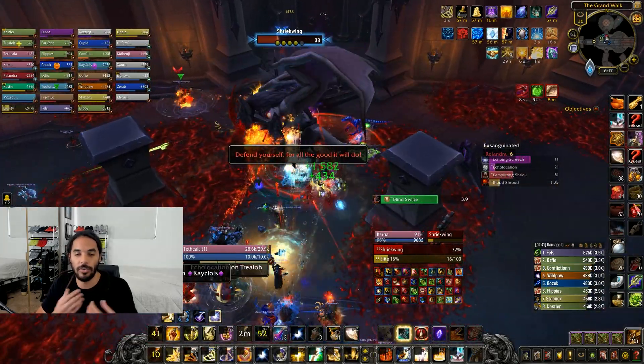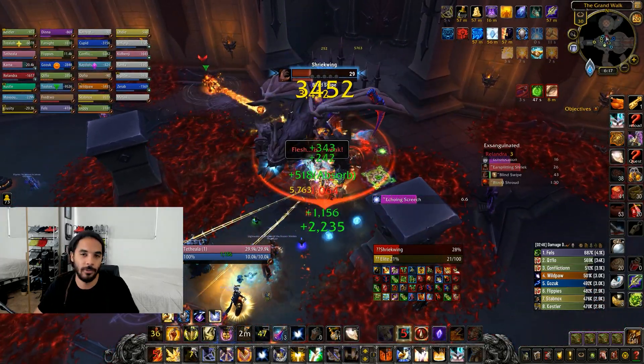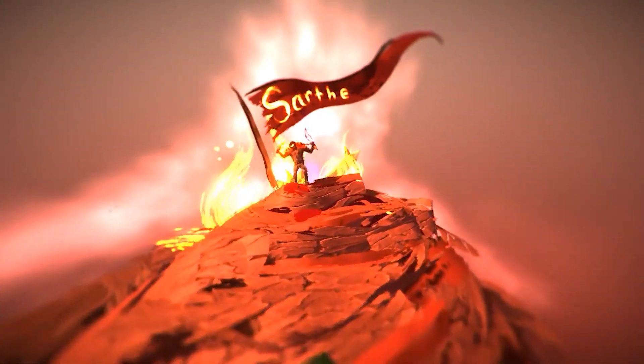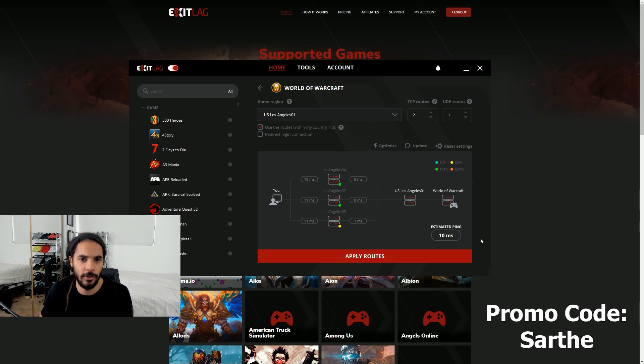Today I'm going to go over what ExitLag is and how it can help you reduce your lag, latency, and packet loss — because you absolutely need the fastest reaction times and can't have that delay. This is a program that a lot of pro FPS players are using, and you may have noticed on a lot of the Race to World First streams that many players are using and promoting ExitLag — in Castle Nathria and also in Naxx — because it actually works in reducing your ping if you have poor internet.